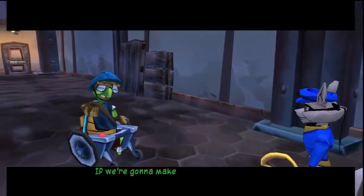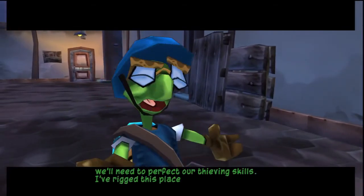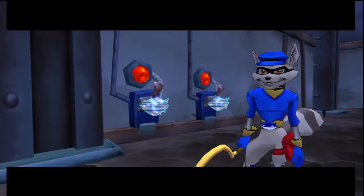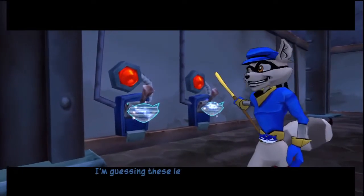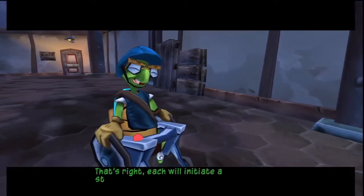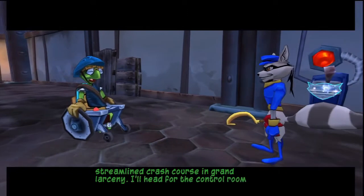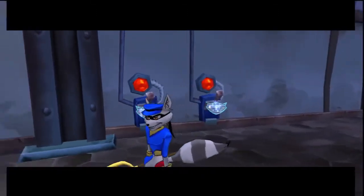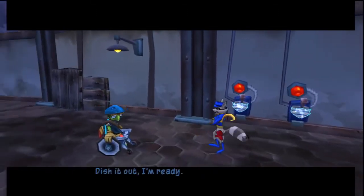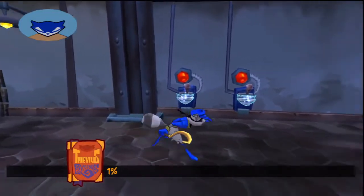If we're gonna make it to the Cooper Vault, we'll need to perfect our thieving skills. I've rigged this place to push us to our limits. I'm guessing these levers start the different trainers. That's right, each will initiate a streamlined crash course in Grand Larceny. I'll head for the control room and we'll get things started. Dish it out, I'm ready. Grand Larceny, how grand.